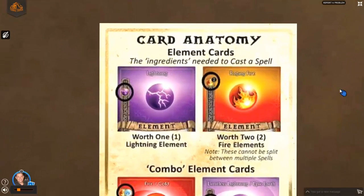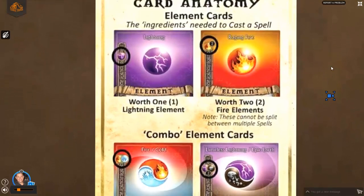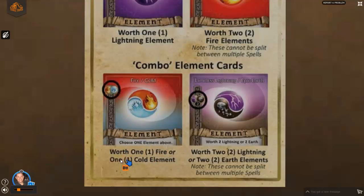Next we have what we call the double element cards — worth two elements. This one's called Raging Fire and it's worth two fire elements. You can see the fire element icon with a little two next to it. These can't be split between multiple spells — if you use this card in one spell, the card gets discarded. You do not get to use any leftover element in another spell. That's pretty important — something that came up in our play testing.